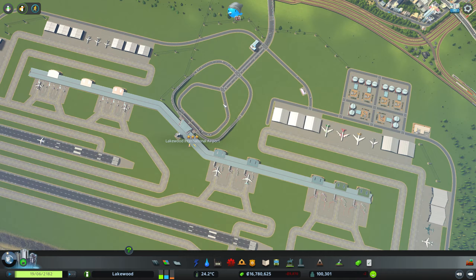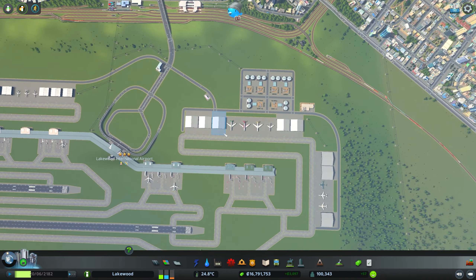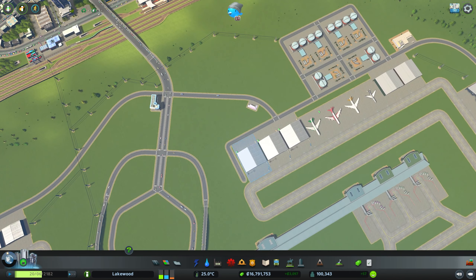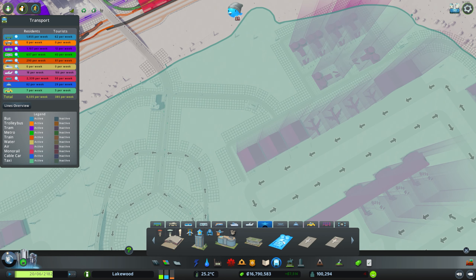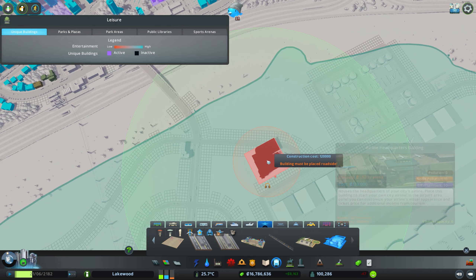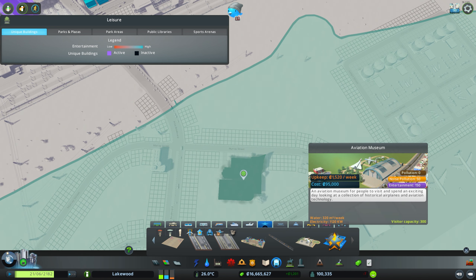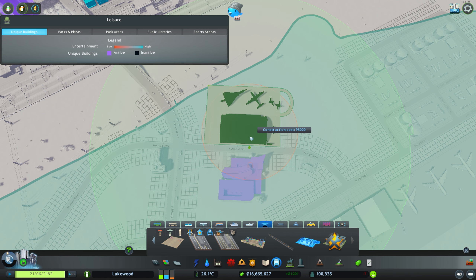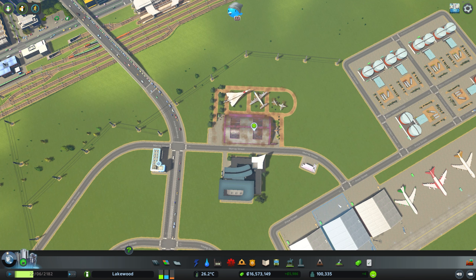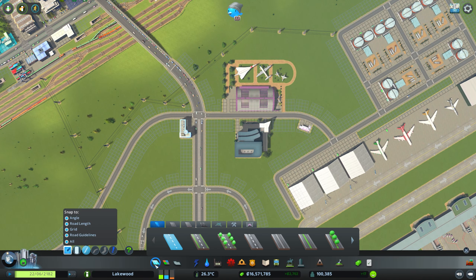Putting in our waste transfer facility and the police headquarters has helped the issues at our terminal, so everything's looking pretty good. As for the right-hand side, there are a couple other things I'd like to do. Going back to the airports menu and scrolling to the far end, we do have two other buildings: the airline headquarters building, which I'm going to put in right here just off the main road, and then directly across the street we're going to have the aviation museum.